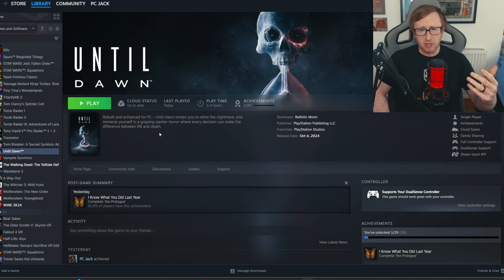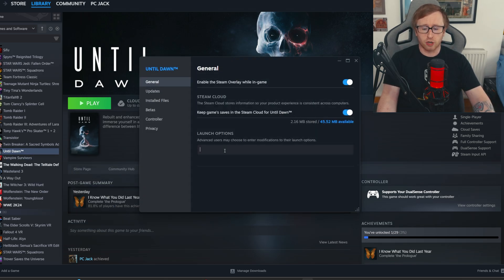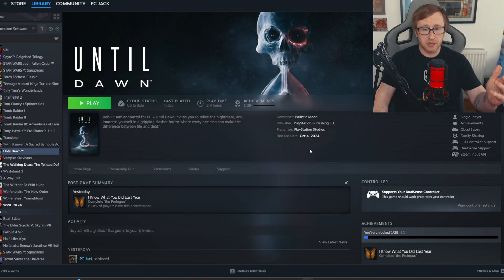The fix is pretty simple and it has helped me with reducing the amount of crashes and soft locks — since I've used this fix I haven't encountered any at all. All we're going to do is go to Until Dawn on Steam, go to Properties, and then under Launch Options we're just going to change this to -DX11. You can close that and then boot up the game.